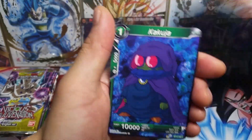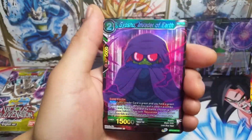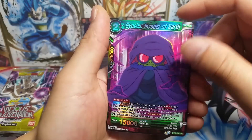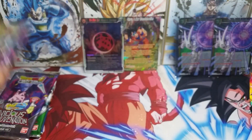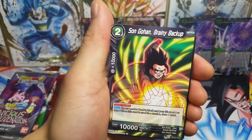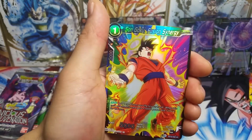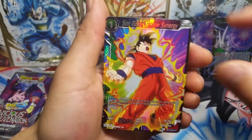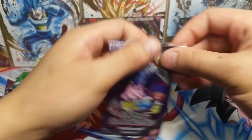Especially buying premium packs can be cheaper than buying loose packs as well. We got Gyoshu foil uncommon and a regular rare King Piccolo. Next pack, starting off with Chain Attack Putin. We've got Bulma, Kakao, Yamcha, Dyes, a foil uncommon Son Goku and a Beerus — free packs remaining.